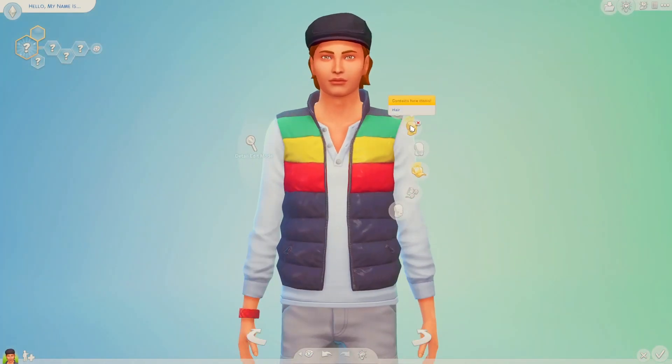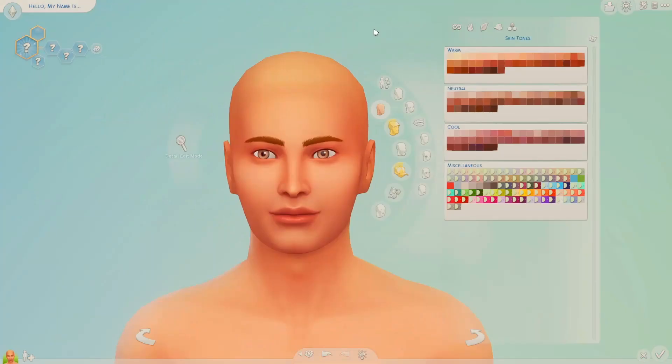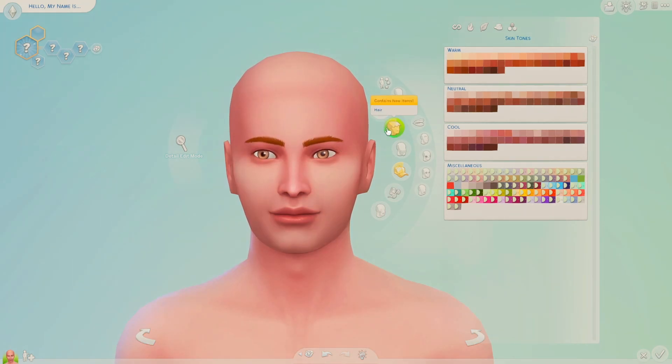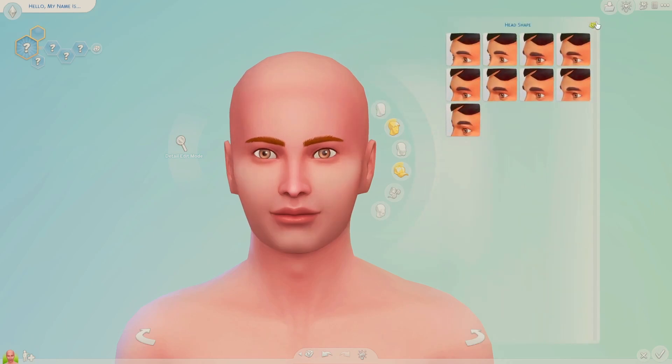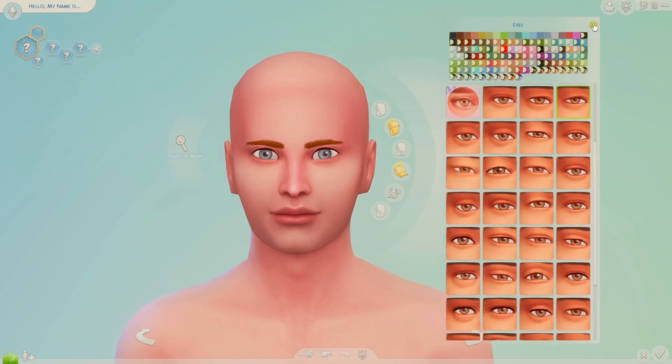First things first, I'm just gonna remove everything that he already has so that I do not confuse myself, and then I'm literally going to go through everything one by one. The first thing I'm going to randomize is going to be skin tone, and I'm gonna randomize everything three times. And now I'm gonna do everything for his face — again, everything is going to be randomized three times.